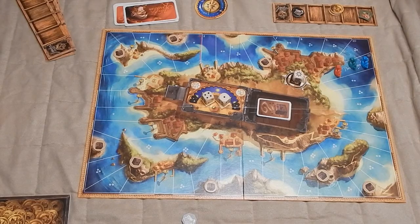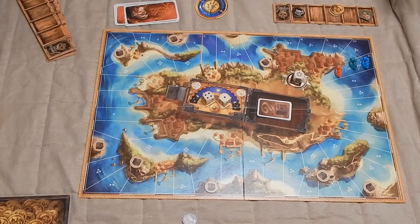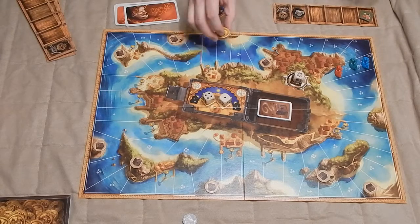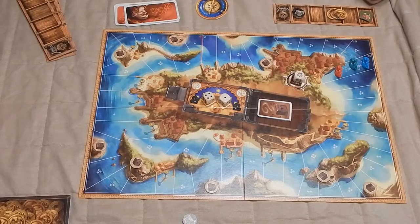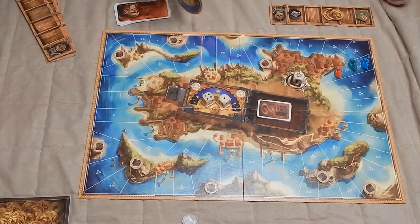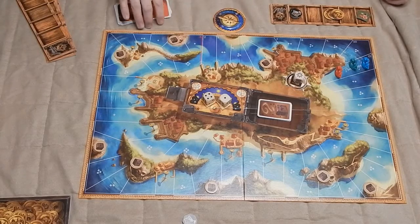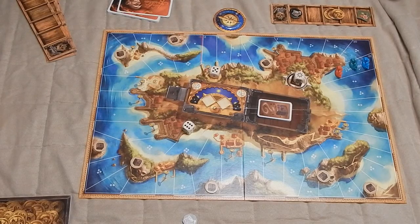Now the goal of Jamaica, as I said before, is that it's a racing game, so you want to be the first one to complete one lap around the island of Jamaica. But that isn't necessarily how you win. How you win is you complete the lap, which finishes the game, and you also want to have the most doubloons, because you're a pirate and that's what you live for — pillaging and plundering. On your turn, assuming you're the captain, you take this compass and it sits in front of you indicating that you are the captain. You then roll the dice, and this is where the mechanics get pretty unique.